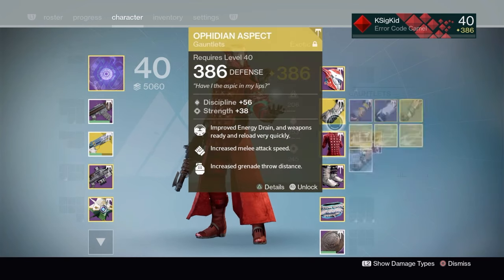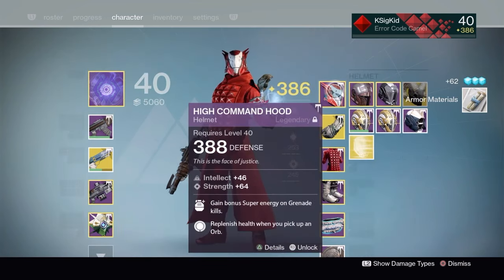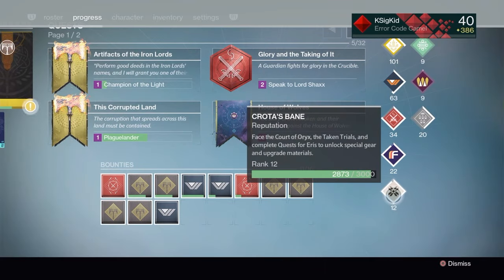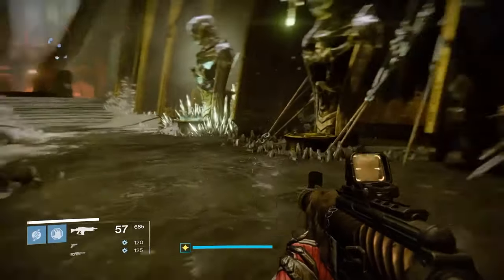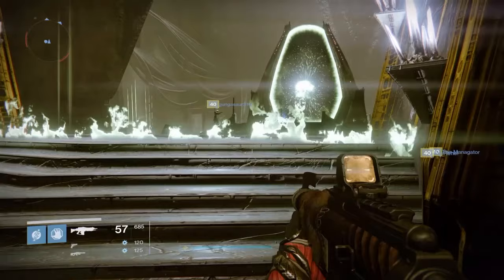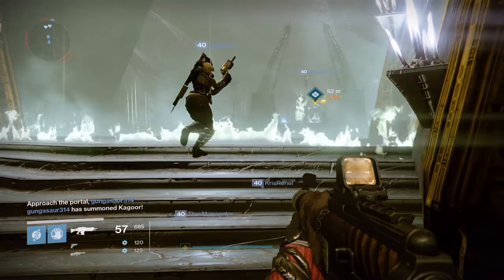Whenever Rise of Iron came out, I had some packages I just didn't pick up from the Taken King, and sure enough when I went into Rise of Iron and picked them up, they were dropping at higher light levels. The same exact principle works here. So I have Eris ranked up with a package sitting in the tower. My goal is to get my Eris faction rep as close to leveling up again as I possibly can.